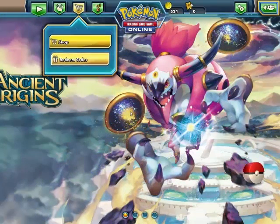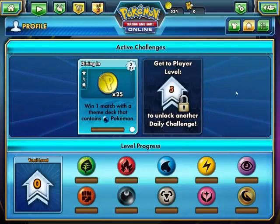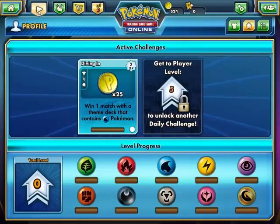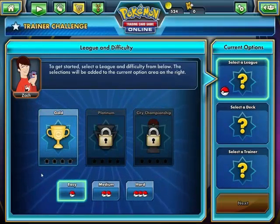There's a shop — great, on level zero. Win one match with a... Level five, I get two daily challenges. Level progress is based on how many you use. Let's try a Trainer Challenge — league difficulty. Easy.